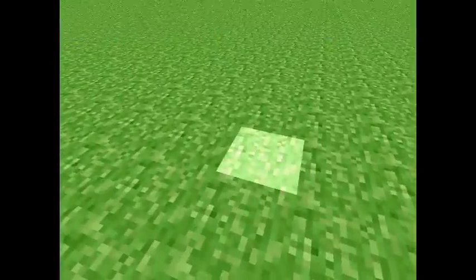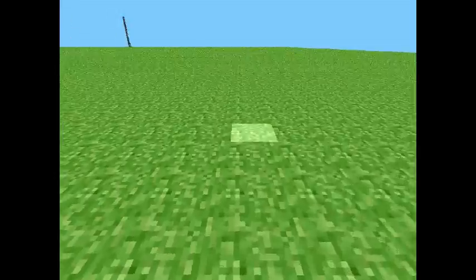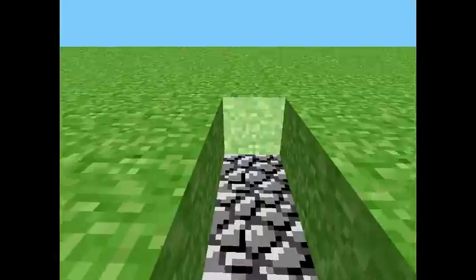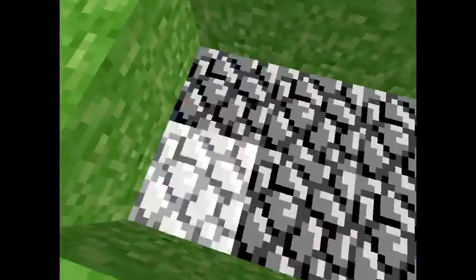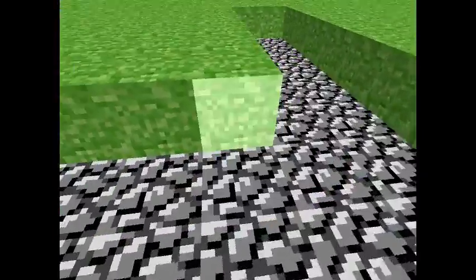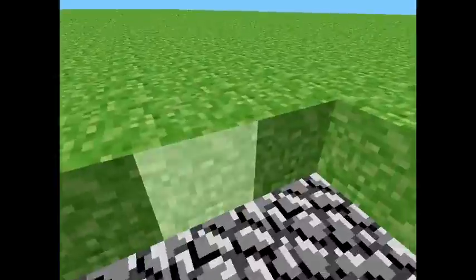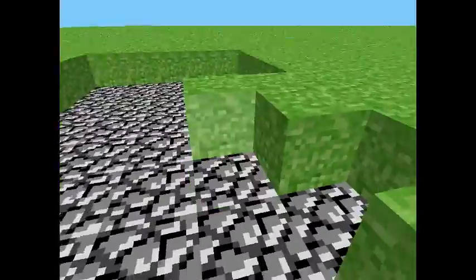This was the very first ever version of what's yet to become Minecraft. This is basically where they coded it so that the player can place and remove blocks, and a slight little bit of world generation. Because of the grass layer, you can build and replace. But that's everything about this basically.